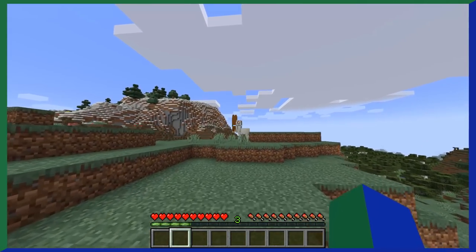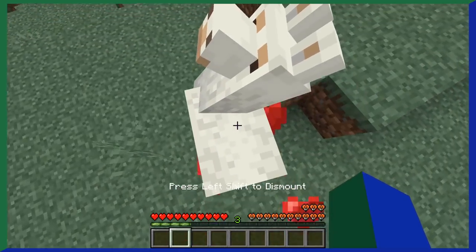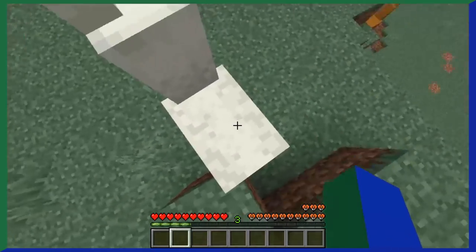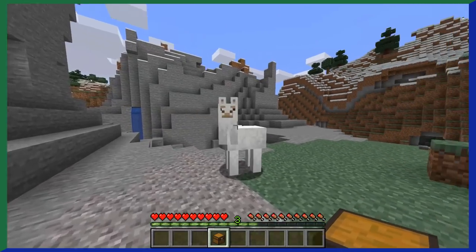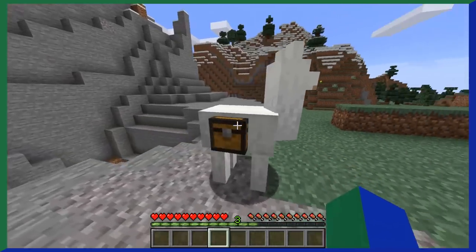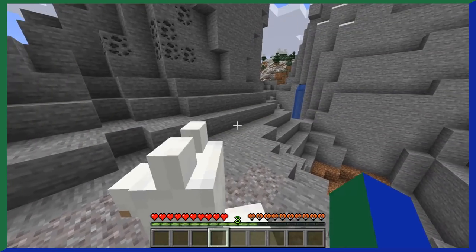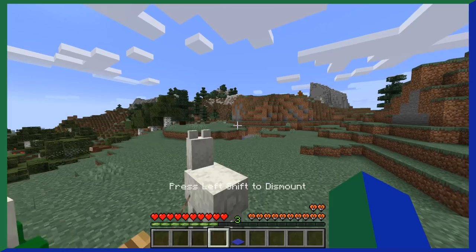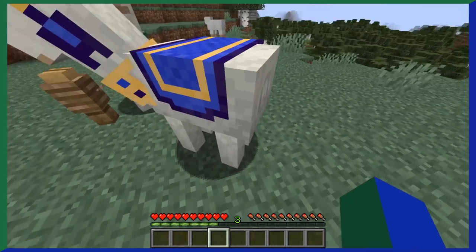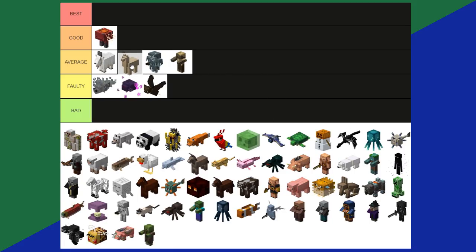Llamas were added in one of the worst Minecraft updates of all time, but does that make them a bad mob? Llamas are found mostly in savannah and mountain biomes and can be tamed. You can technically ride them but can't put a saddle on them, making riding kind of useless. However, you can put a chest on them and have them carry items — stronger llamas carry more. Llamas can spit at you, which does little damage. You can also put carpets on them to make them look snazzy, though it adds no benefit. Llamas aren't that bad, though it's a shame you can't ride them. Average tier.